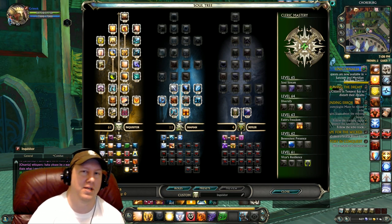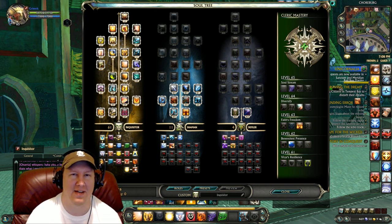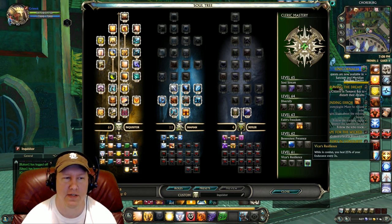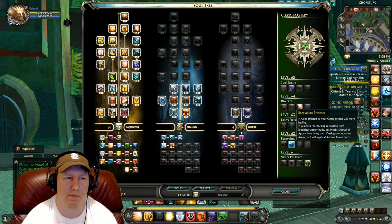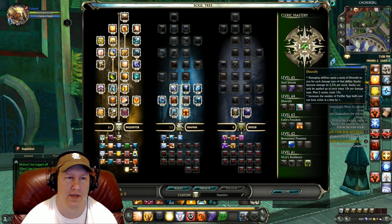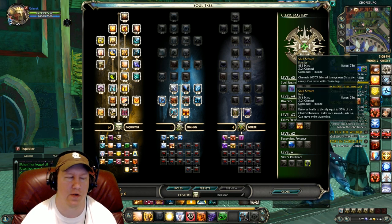The final soul is Defiler, with four points into Open Minded. If you want to see this spec on a website and not have to squint at the screen, I will have it in the description below this video, along with all the macros and everything else. For the Masteries: our 61 Mastery is Vicar's Resilience, 62 is Benevolent Presence, 63 is Faith's Freedom, 64 is Diversify, and 65 is Soul Stream.